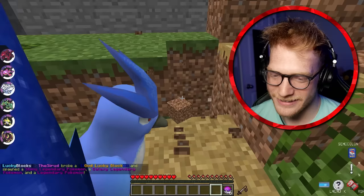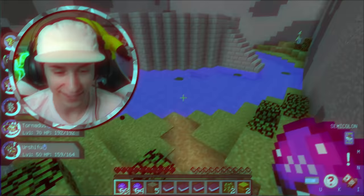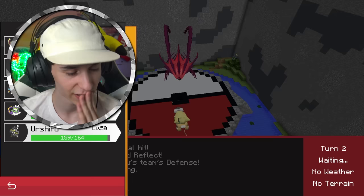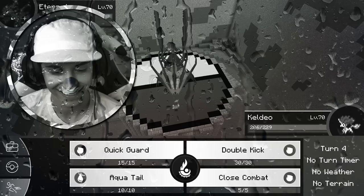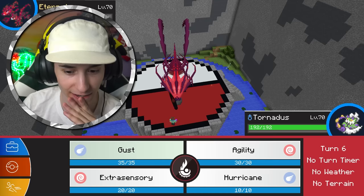All right, it is time for the battle — find the lucky block final battle, sir! This is not looking good. We got a crit — I'm gonna go to the big guns. That is unlucky — you're kidding bro. I have nothing I can do. I think my Turtwig is gonna wipe your whole entire team, I'm gonna be honest.